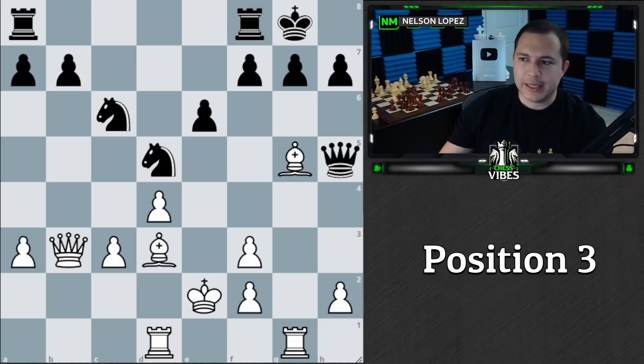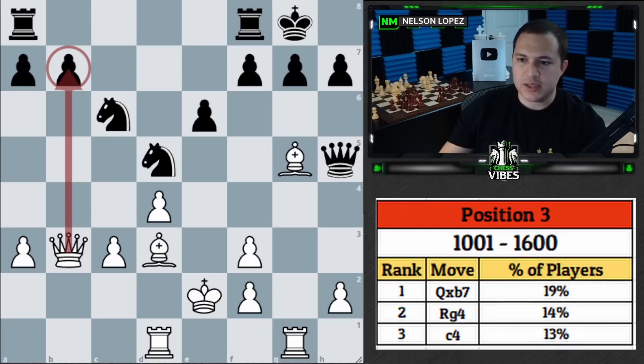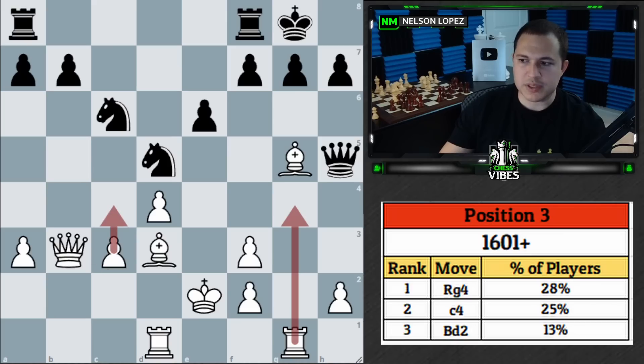In the zero-to-1000 category, top move was queen takes b7, second was h4, third was queen takes d5. From 1000 to 1600, top move was queen takes b7, second was rook to g4, third was c4. Above 1600, top move was rook to g4, second was c4, third was bishop to d2.